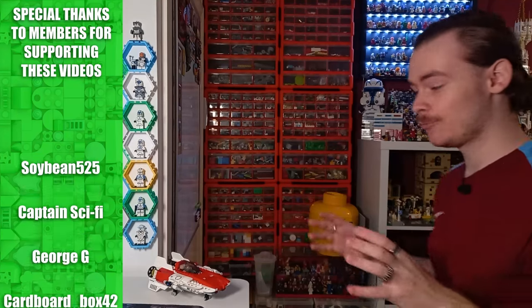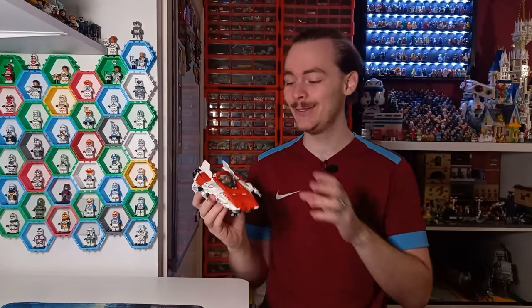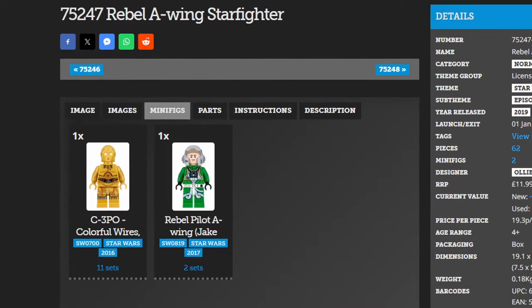Like I said I would when I reviewed the Resistance A-Wing — which, by the way, is the only non-Imperial era A-Wing we've got from LEGO, and we've got a total of eight of them — I've modified that Resistance A-Wing into a Rebellion A-Wing, specifically meant to be around the time of Return of the Jedi, and I've actually got a named pilot in the cockpit which I didn't realize until I was researching the set.